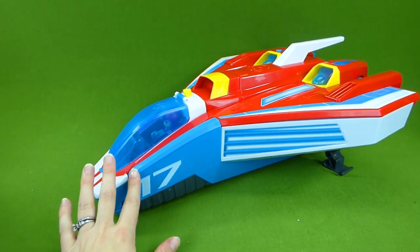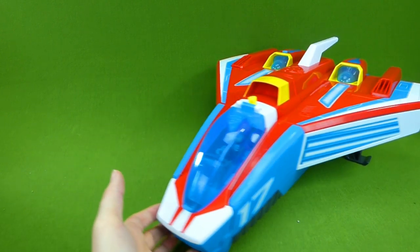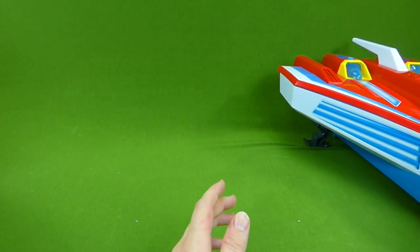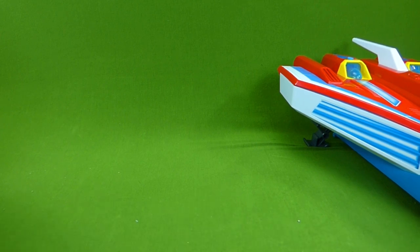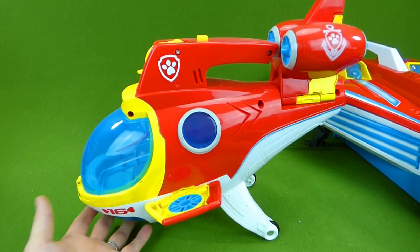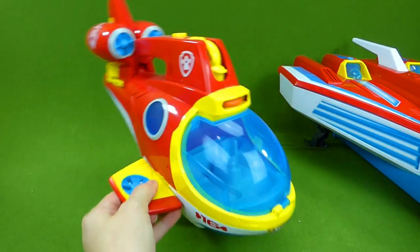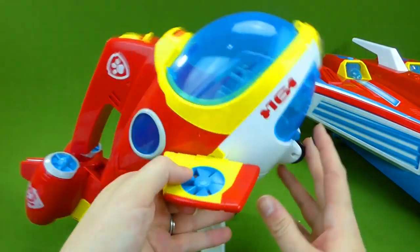Now the Mighty Jet is vehicle number 17, so you may be wondering what vehicles came before the jet. Let me show you a few of them. The jet is number 17 — do you remember what number 16 was? It's the submarine, the Paw Patrol Sub Patroller, and this was the number 16 vehicle.